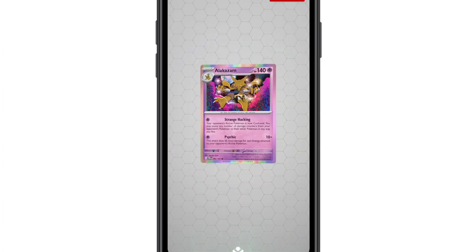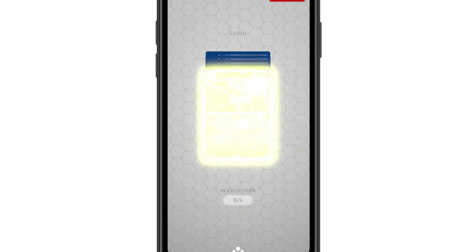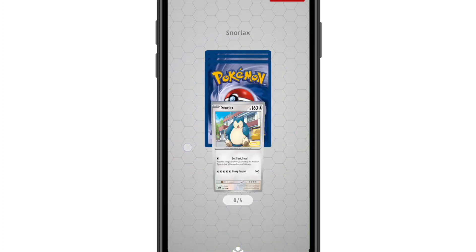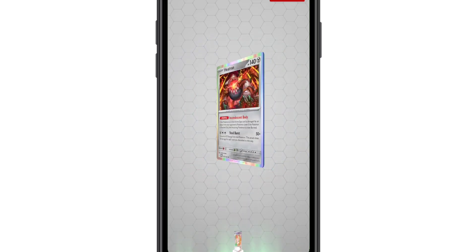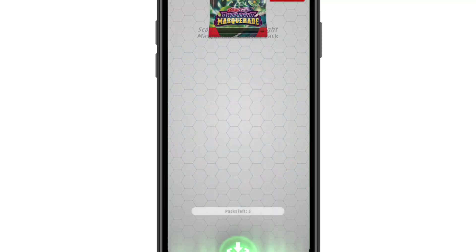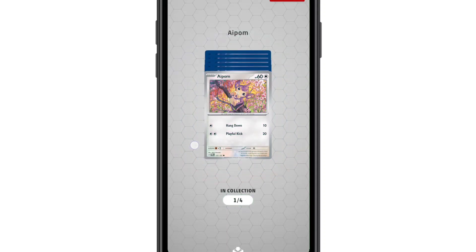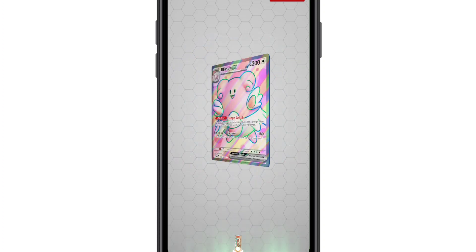We're opening six packs of the Scarlet and Violet Twilight Masquerade — the newest set that has dropped from Pokemon. The new big thing right now is Ace Spec cards, which I was not around for when they came out before, but Ace Spec is sort of a shout back — I believe it was Diamond and Pearl sets, though let me know in the comments if I'm wrong. I'm always happy to learn. Basically, Ace Spec is the new big thing in the cards — it's like a special treatment where the card itself has a lot more of a pink and purple hue to it. I believe there's a limit to how many of them you can have in your deck. Oh wow, look at that Full Art Blissey — that is sick!